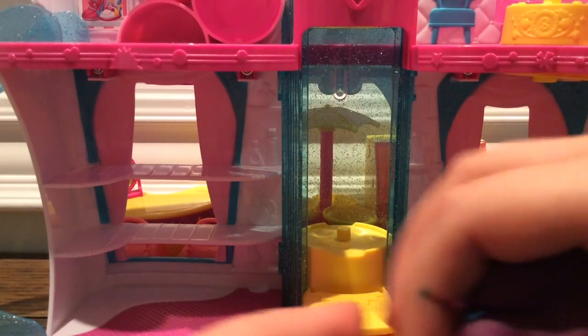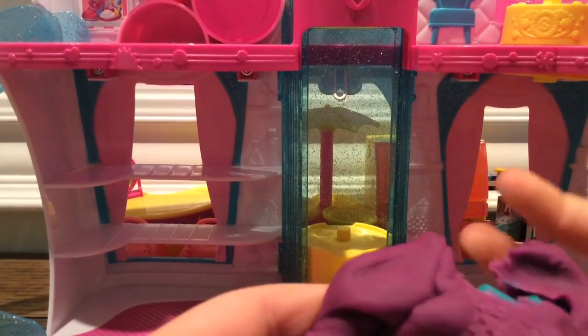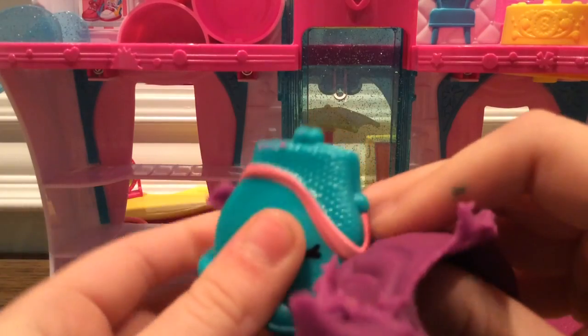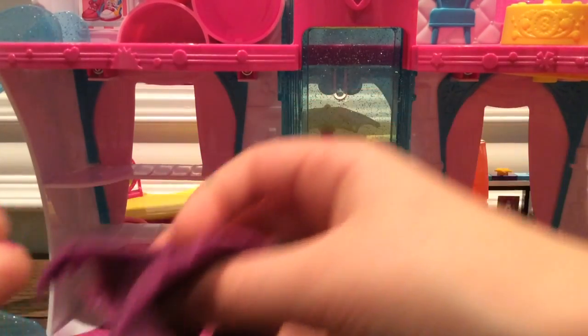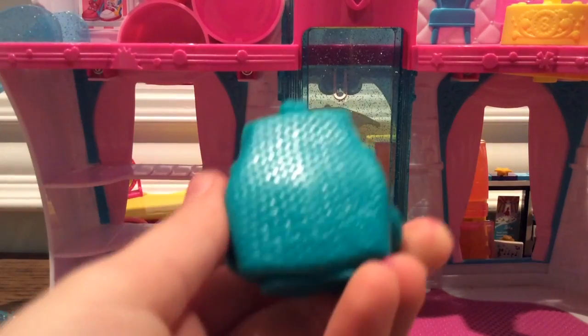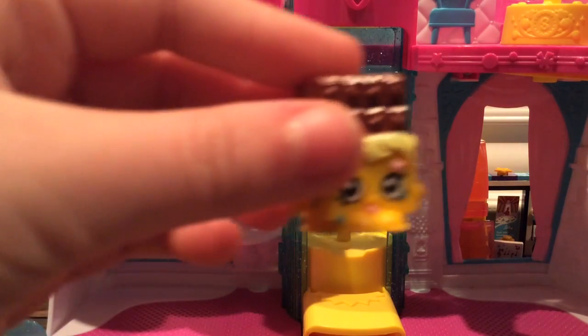Okay guys, we finally have our big purple one. It's pretty big - what is it? Oh I see some blue. Oh we got a jumbo one from McDonald's! I'm not sure what her name is but she's pretty cool - she's like a clutch money purse. McDonald's has big Shopkins for their toys. So I'm going to show you all our Shopkins.